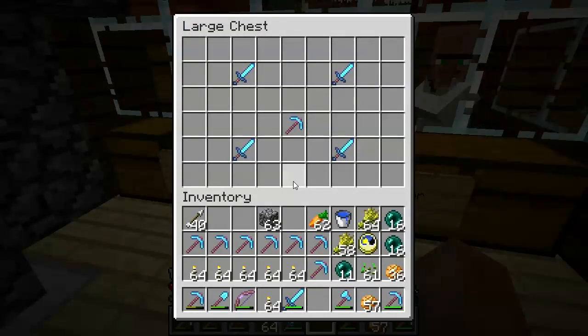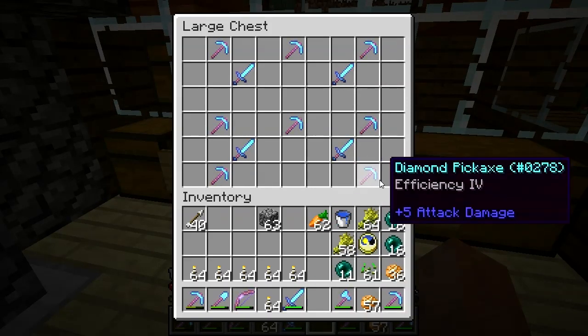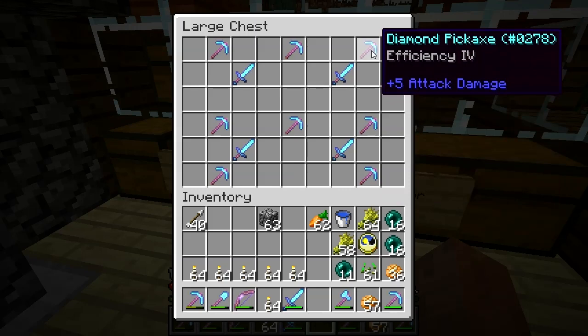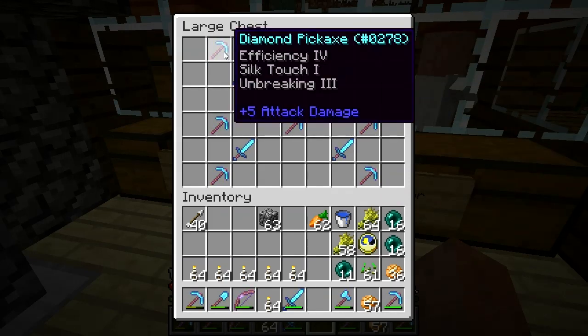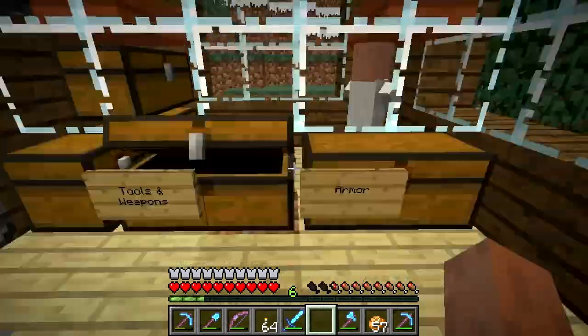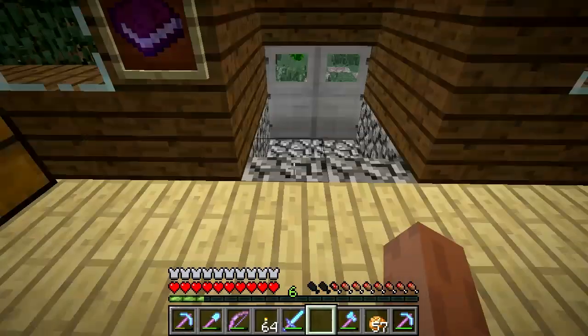No new sales, but that's okay — new business. Let's throw some new picks into the mix. I arranged them in a pseudo artsy-fartsy fashion: Efficiency IV, Efficiency IV, Unbreaking III, Fortune III, Efficiency IV, Efficiency IV, Efficiency IV, Silk Touch, Unbreaking III, Efficiency III, Efficiency III, Fortune II. Not bad. I need to get some more armor and other miscellaneous tools in here.